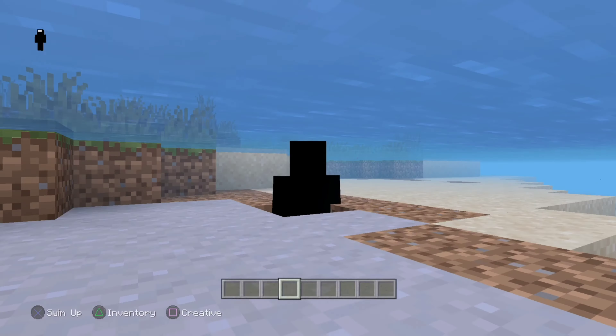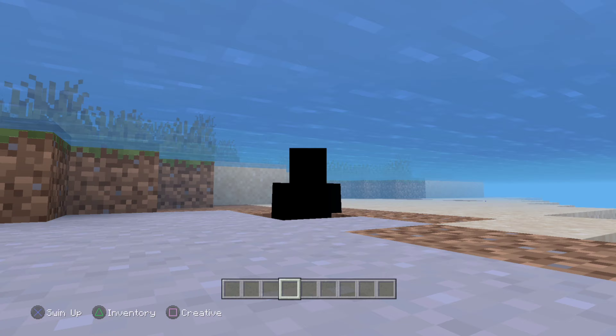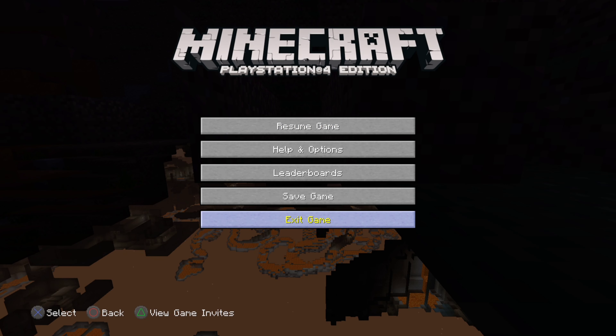Do you want to cheat in your Minecraft world easily? Swimming and precisely pausing at the right time should allow you to get yourself some x-ray. This trick can unfortunately be abused if you are really good at the game, and of course it only works in single player mode. Unironically, you can also use this trick to find a portal room.